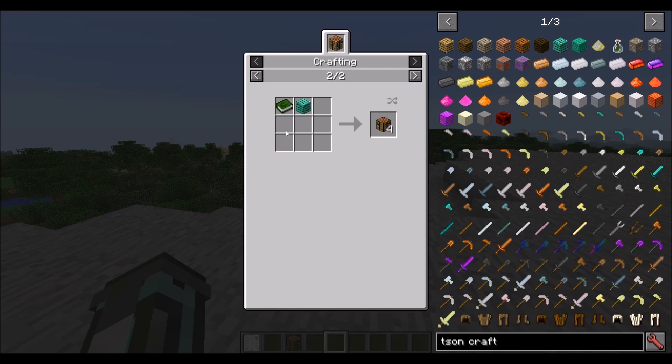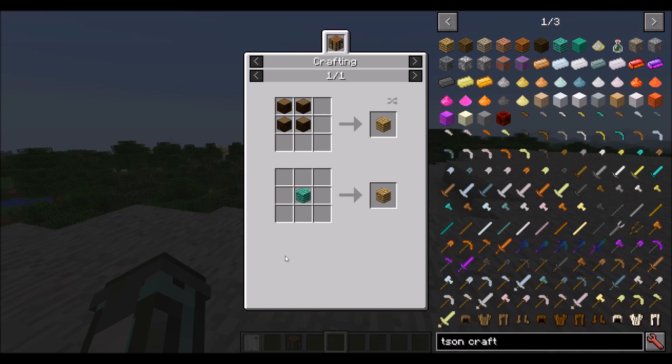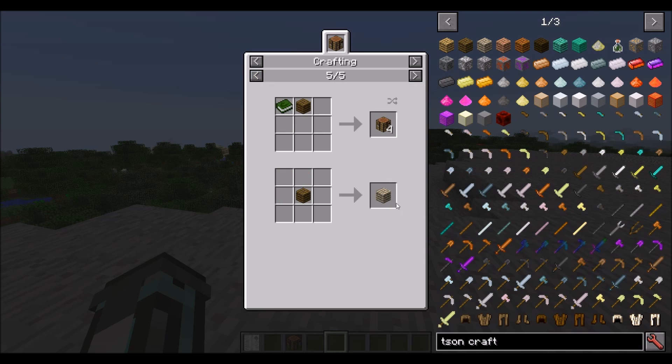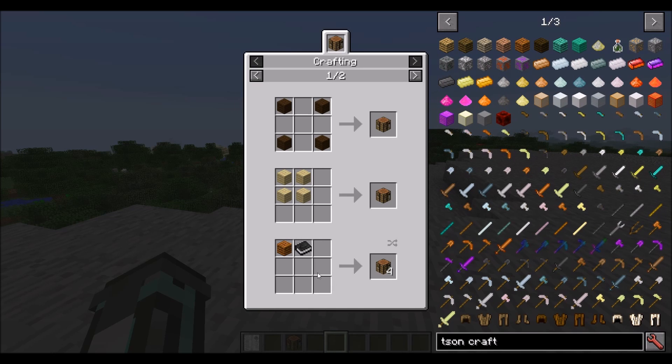A wood catalyst is pretty simple to make — you just take four logs and it makes one wood catalyst. You can exchange a wood catalyst between different wood types, so as you can see here it turns into a spruce catalyst, a birch one, and it will cycle through all the different wood types in vanilla and the ones I add. So wood catalyst is pretty easy to make.